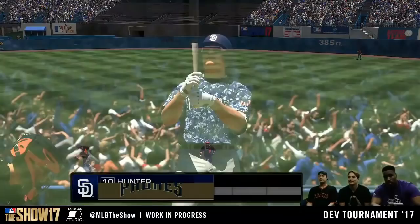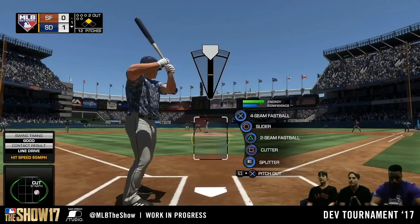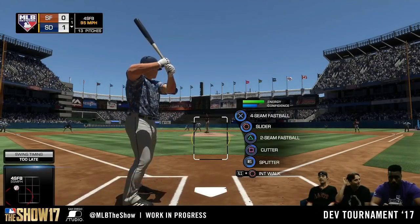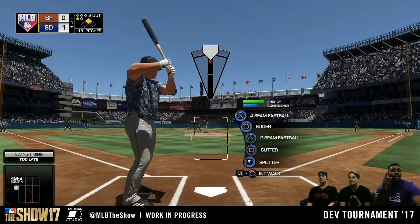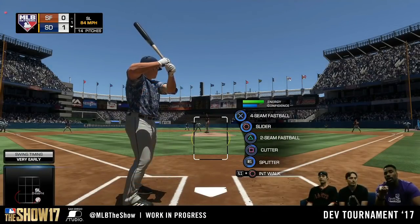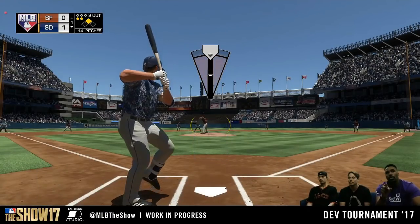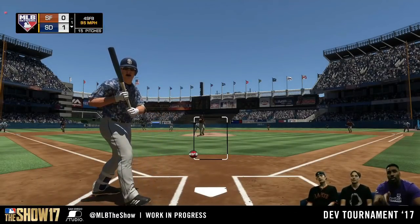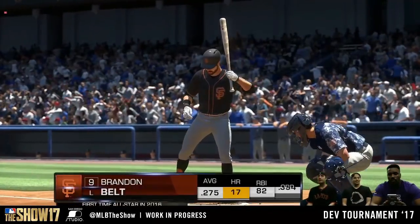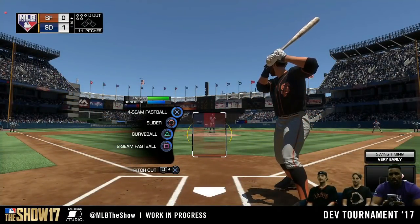That Lorenzo Cain was disgusting — very good everything. He has like 90 speed with the good fielding, good hitting stats, and good power against lefties. That's going to be one of the best cards in the game if it's released right at the beginning. They did show one of the missions for Diamond Dynasty where Lorenzo Cain was one of the rewards, so if that Lorenzo Cain is available to get in a mission day one, I'm going to be grinding away to get him.